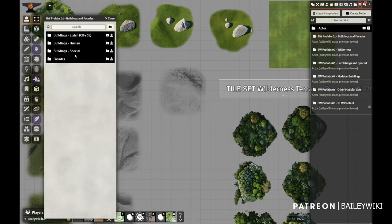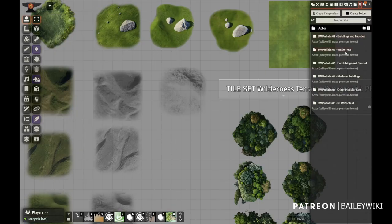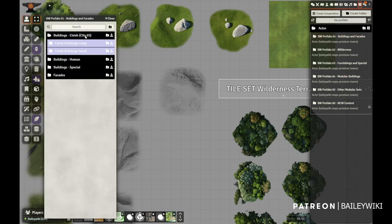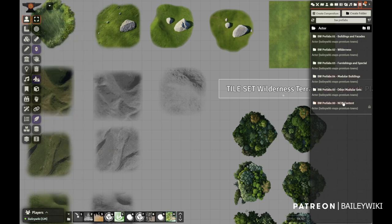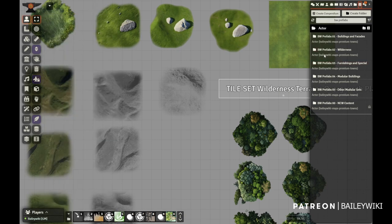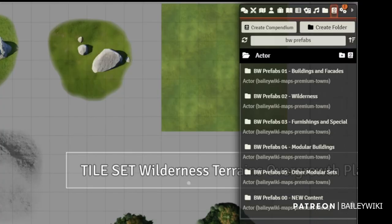First up, we are reorganizing prefabs and their compendiums in general. Going forward, all prefabs from all modules can be found in the towns module across five new compendiums — really six — that should be pretty intuitive. All prefabs are by default in the towns module, but if they are in other modules, you will see that module listed in their folder name.